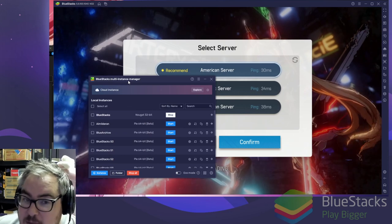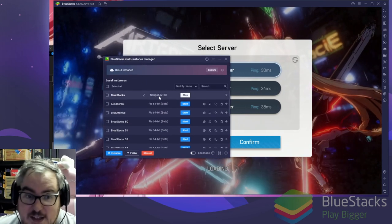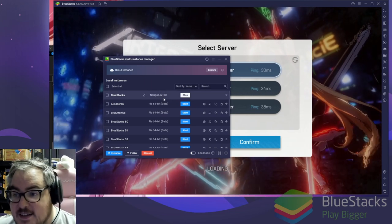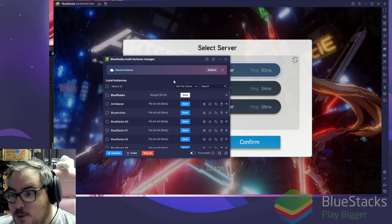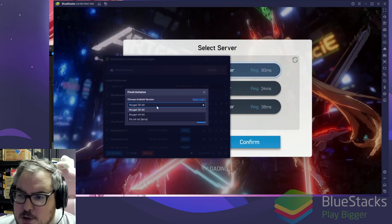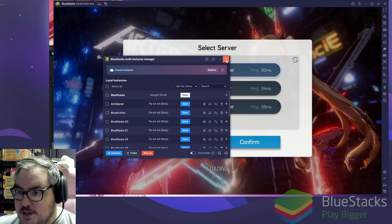It's a sponsored video — link in the description below. All you gotta do is install BlueStacks, open up the multi-instance manager. This game apparently runs best in Nougat 32-bit, so make sure you use that instance instead of Pi 64. When creating a new instance, choose Nougat 32.